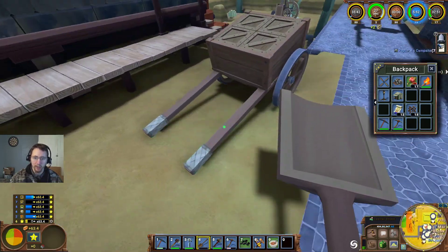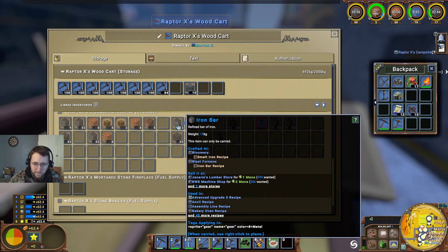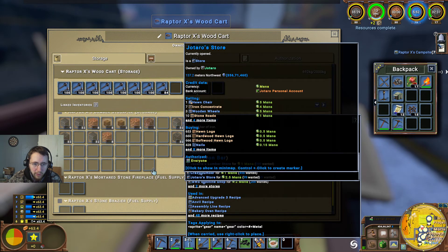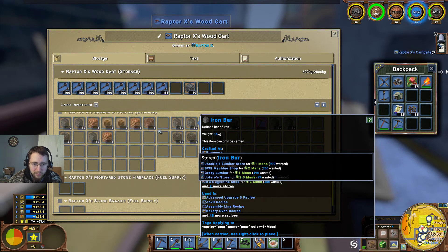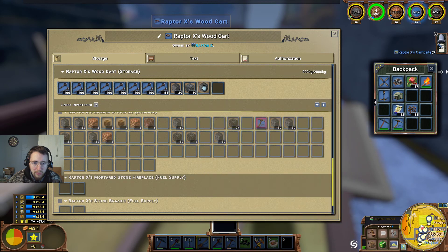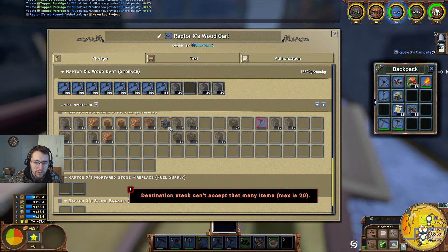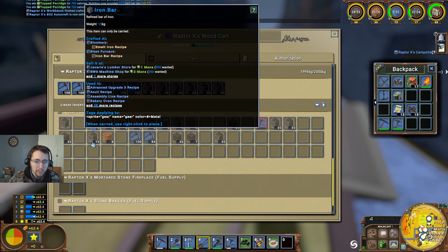Let's see — iron bar is 2, 2.5 at Joturo's. We'll go ahead and sell some of those as well. 99 wanted. We'll go ahead and take 60 then — we'll leave those there. That's at 80, 93, 96.